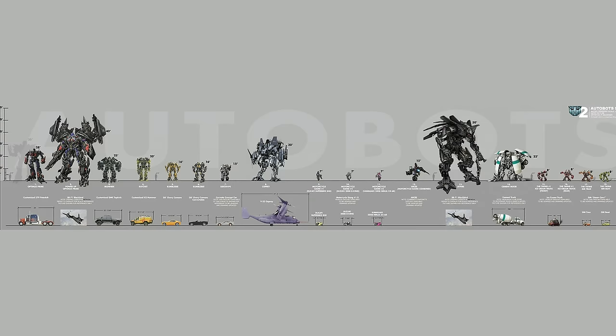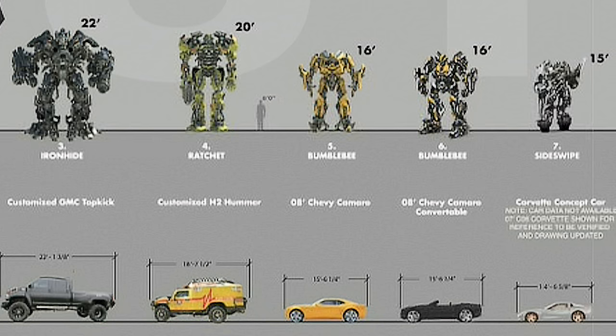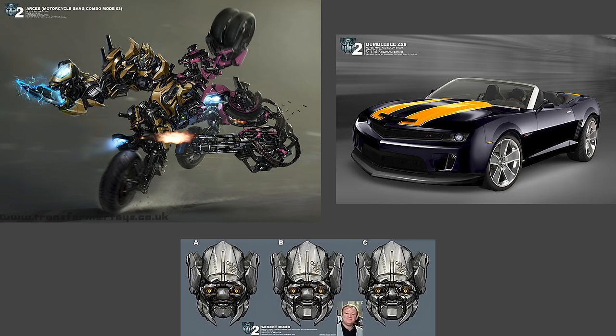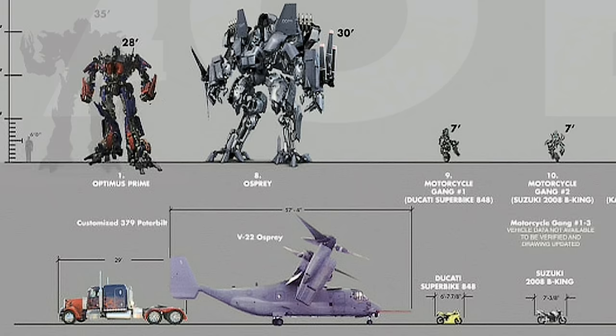Thanks to a very old Revenge of the Fallen scale chart — which also has the Autobot Mixmaster, RC Combiner, and Convertible Bumblebee on it — we can see that Osprey stands at 30 feet tall, making him bigger than Optimus Prime.